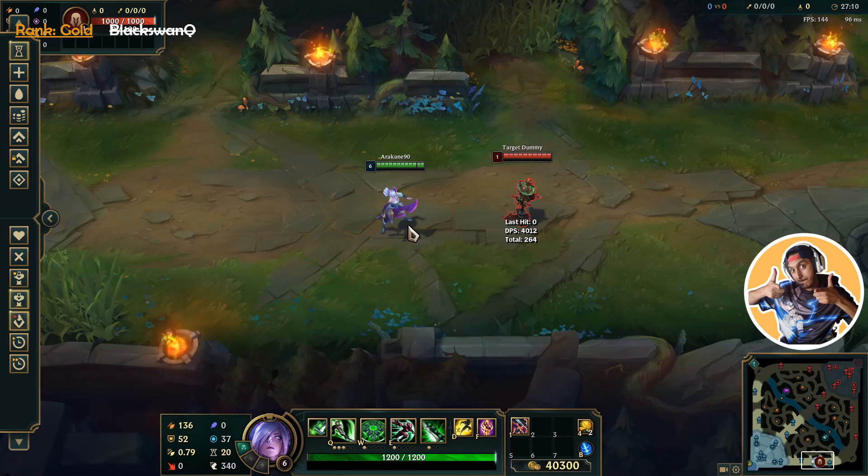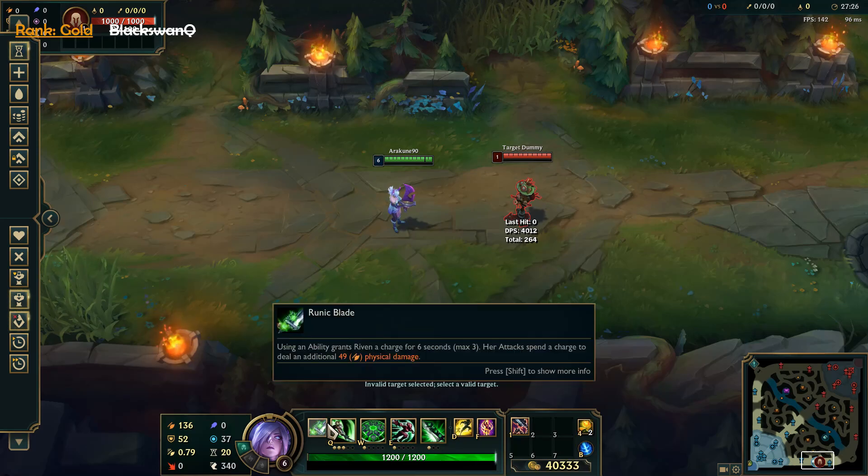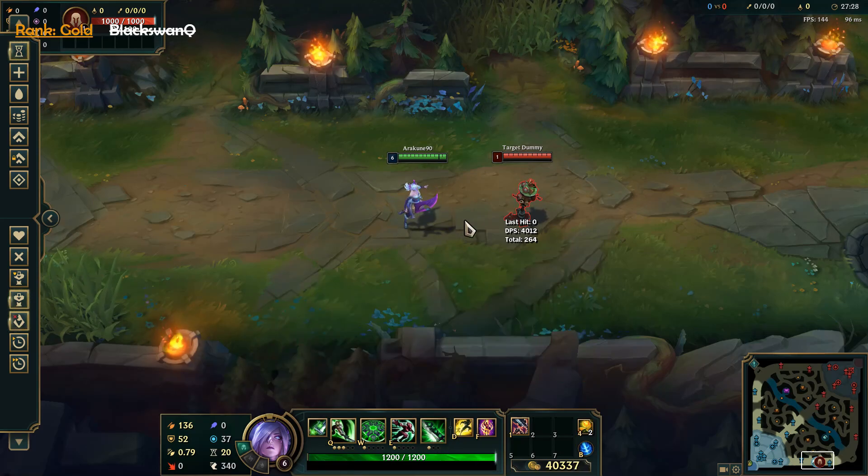Hey guys, how are you all doing? Just to correspond with my previous video, I want to show you guys what I meant — especially my commentators who commented on the video — what I meant with the combo. I'm gonna show you right now. As you can see, I have no stacks, my R is not active. I'm gonna show you the combo of the invisible queue. I'm not saying it's new or that it's something coded in Riven, but it's a new combo that I haven't been seeing anywhere. I have seen lots of combos from boxbox and other Riven mains out there.